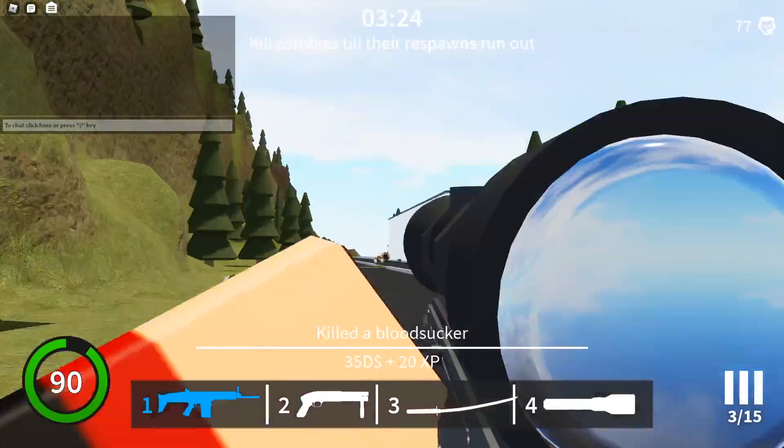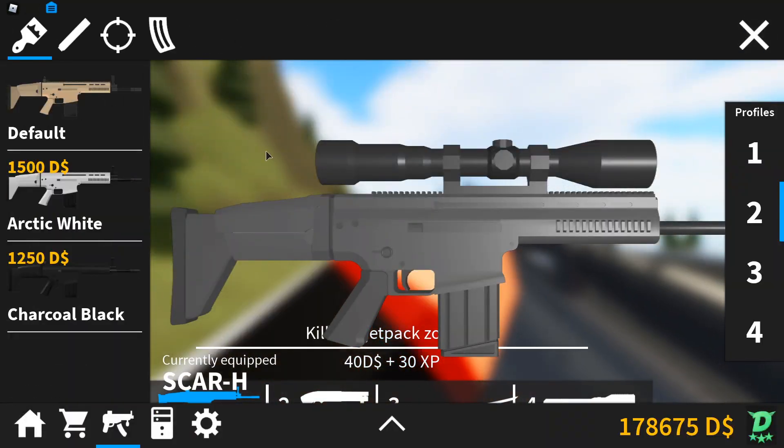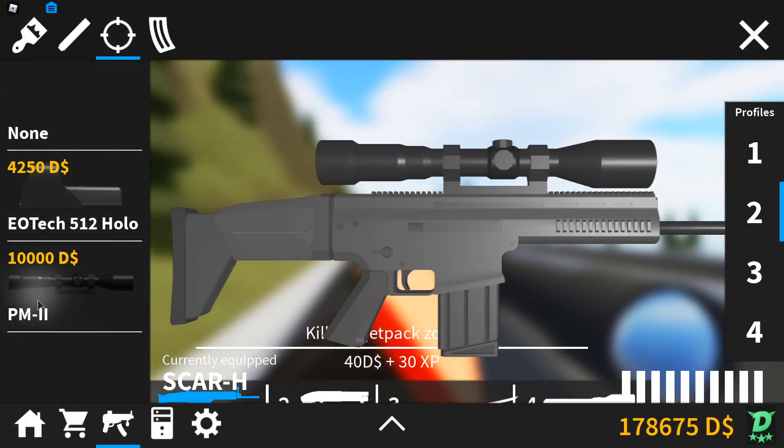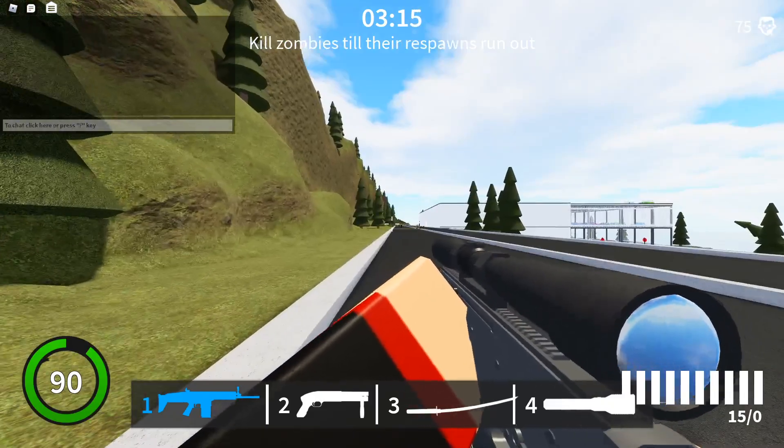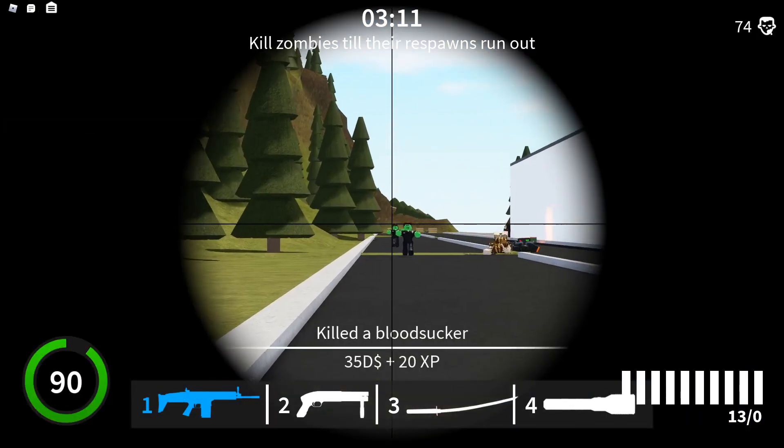Of course, the SCAR-H also has the AWP scope on it. I forget what it's labeled as — it's PM2, I think. That looks like a Roman numeral, so I'm going to go with PM2.